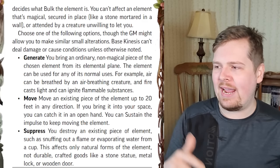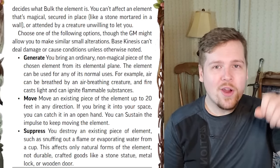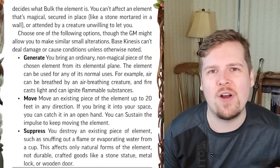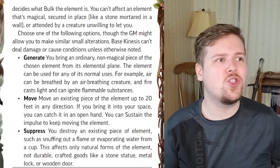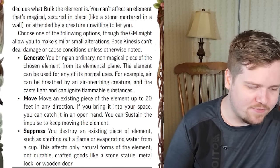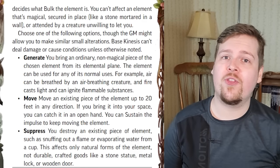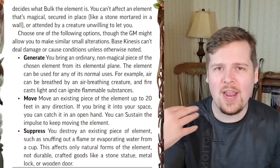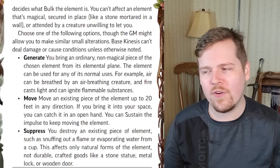Generate and suppress are opposites. You either create a negligible or light bulk of your element — light bulk is about a pound or less. Generate creates roughly one pound or less of your chosen element: a block of dirt, a cup of water, etc. What's very cool is it can be used for any of its normal uses — water can be consumed, air can be breathed, earth can be molded. Suppress destroys up to one light bulk worth of your element, completely eradicating it and returning it to its elemental plane, but only on natural forms — you can't destroy a sculpted statue or a forged weapon.